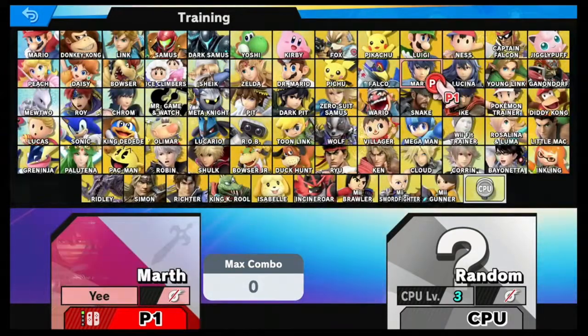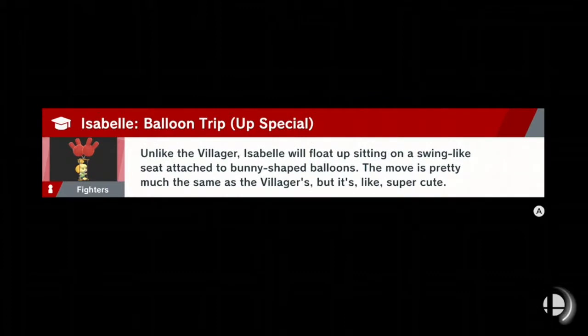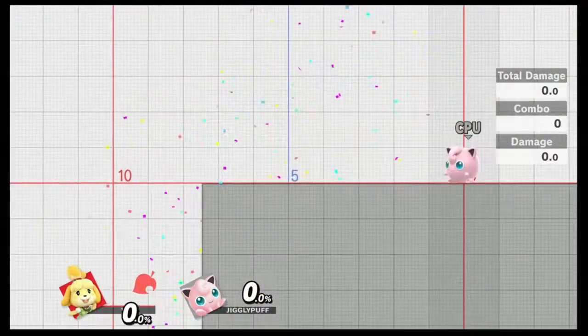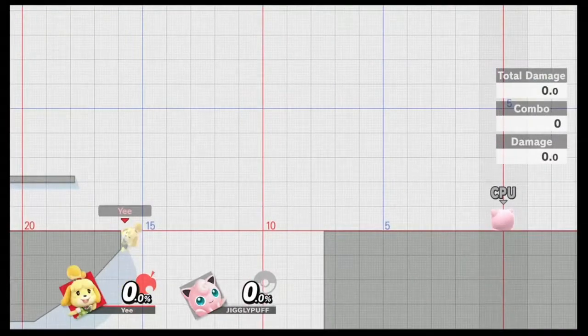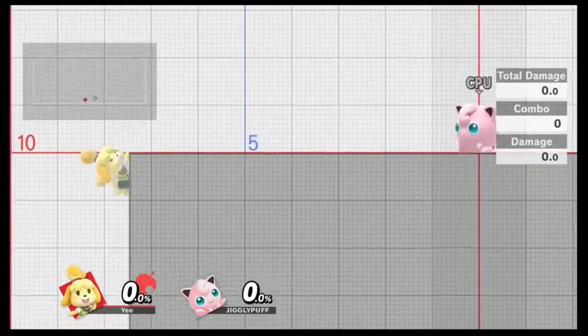The next character is Isabelle. Her side special allows you to extend the fishing hook, which will also assist you in grappling onto the ledge, as you can see right here. I failed the first time, but now just grapple onto the ledge — very simple. It will pull you back up and you can do it from pretty low.